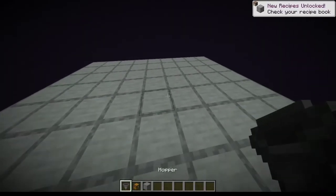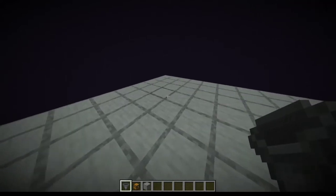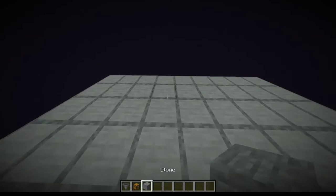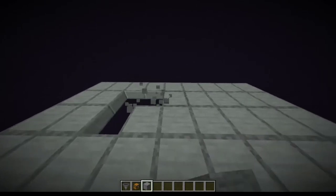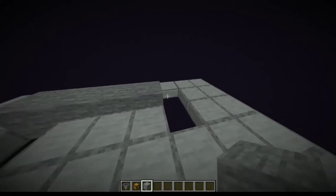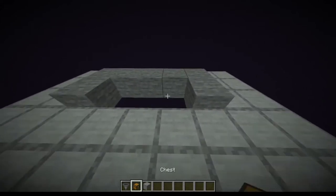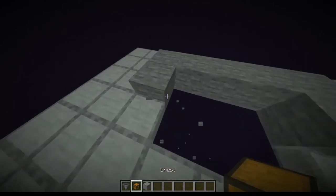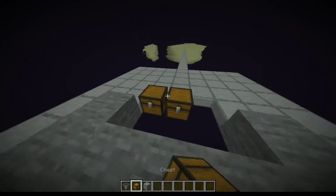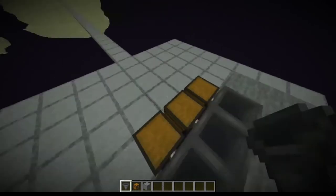So now that you have built your platform and your passageway, you're going to want to grab some hoppers, some chests, and just some regular stone blocks. What you're going to want to do is break out a couple of these, just like that. Place these like this, then place one, two, three — one, two, three — and then put some chests there. Then put the hoppers into the chests. And this will be where the endermen actually land.